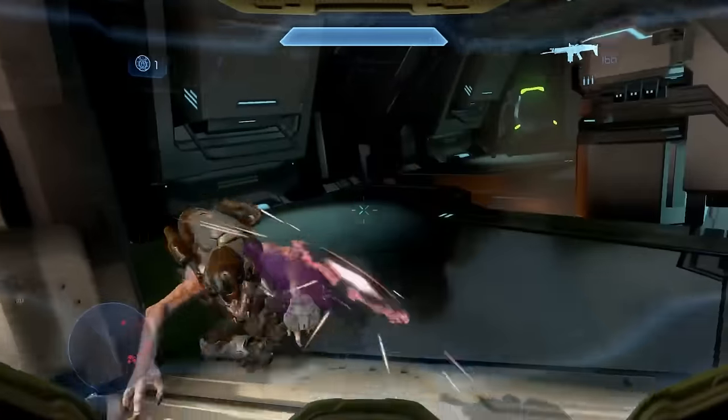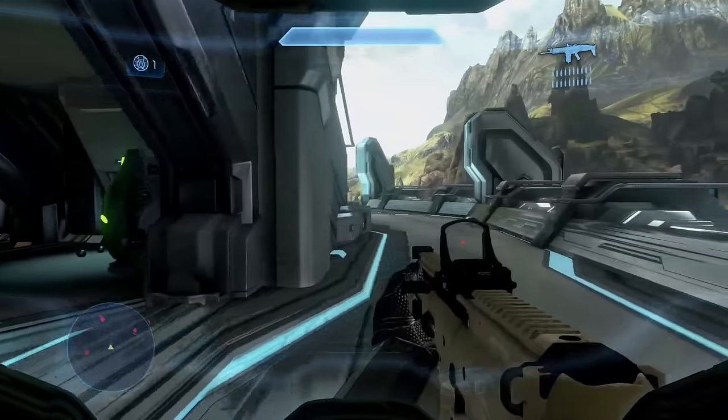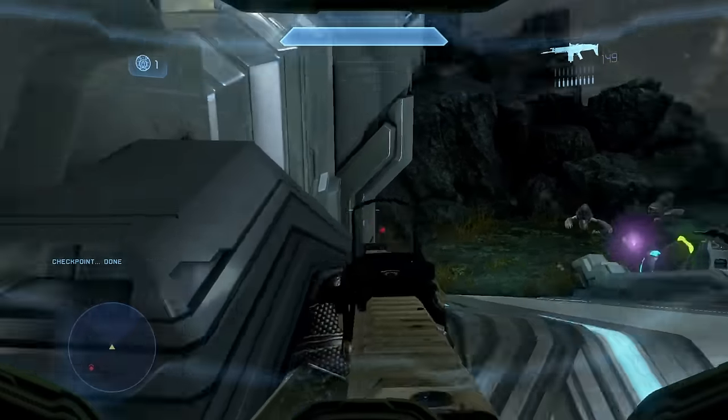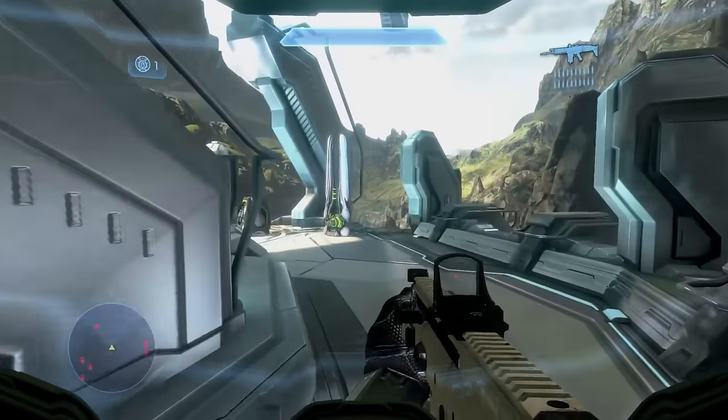In Modern Warfare 2, you gotta aim down your sights. That dot looks like nail polish on plastic — yeah, it's not that convincing. They gotta find the red dot PNG that they use in the game.